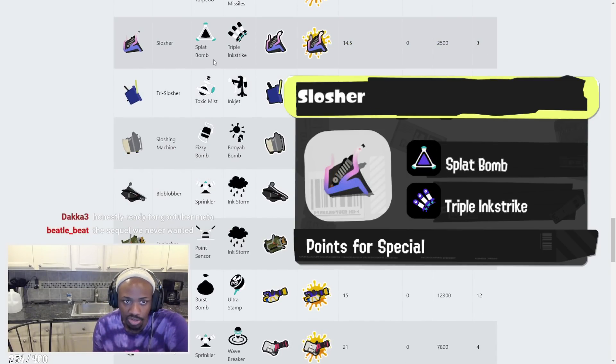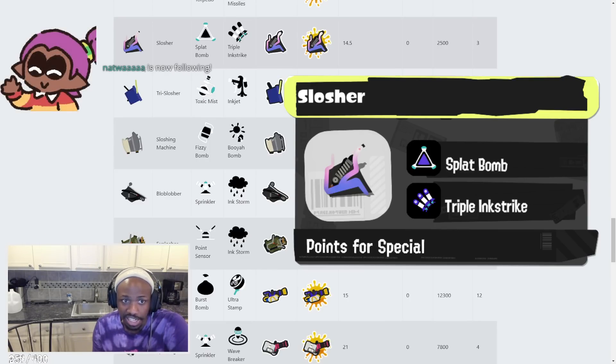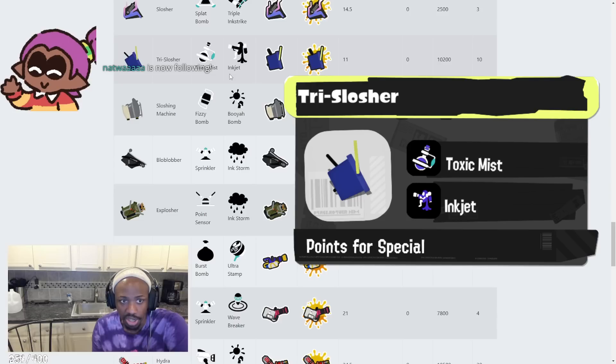Slosher has Splat Bomb and Triple Inkstrike. Splat Bomb on the Slosher is great, Triple Inkstrike amazing. It's also spammable. The Slosher feels really good in the test range — really, really good. I can see this being really good just in general.